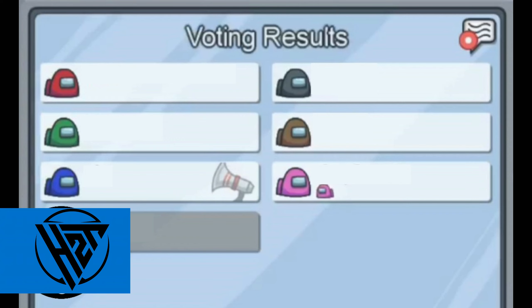Target isolated crewmates or those on the fringe of the group. Use vents to move swiftly, eliminate your target, and return to the crowd before anyone notices.